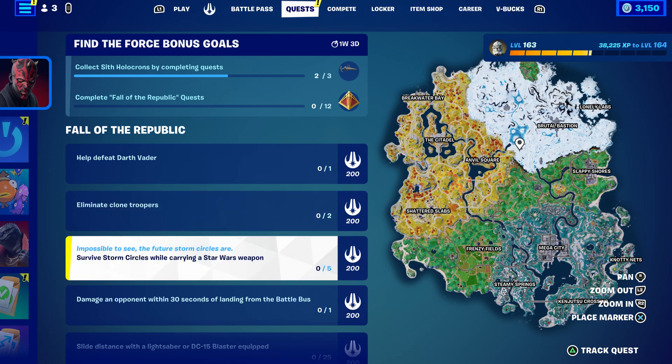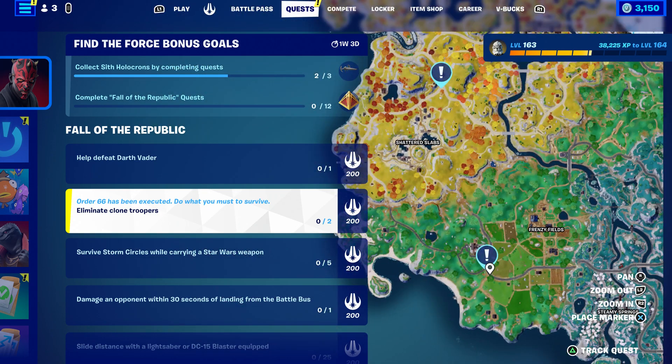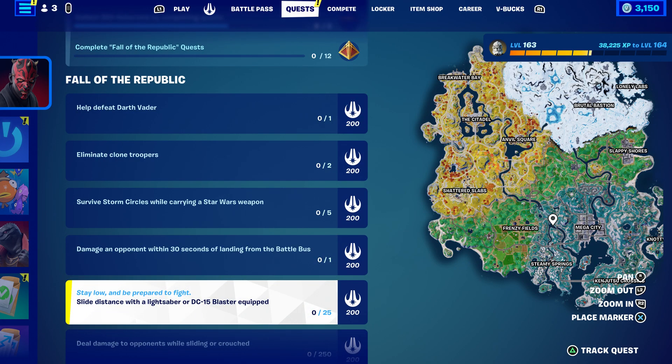Survive the storm circle while carrying a Star Wars weapon. What you guys are going to do is come over here, open the chest, grab a Star Wars weapon, and all you have to do is survive the storm five times while holding the Star Wars weapon, which is very simple and easy.